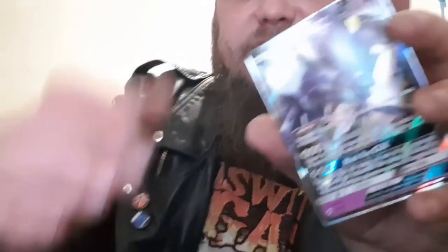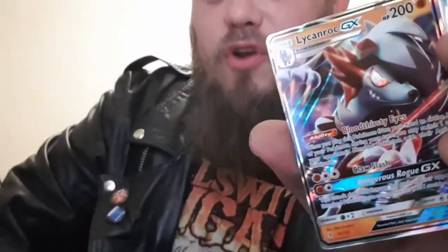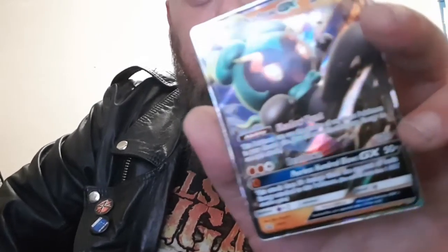Very nice opening here — let's do a little recap. We've got that Guzzlord that I am stoked on, we have got that Necrozma GX Psychic Pokemon, the Lycanroc GX, and finishing up with that Marshadow GX Blackstar Promo — that is Blackstar Promo 59 in the Sun and Moon promos. Very, very nice. Very happy about that. Thank you so much for sticking around to the end of the video — hit the like button, hit the subscribe button, and I'll see you guys in the next video! Catch you later!